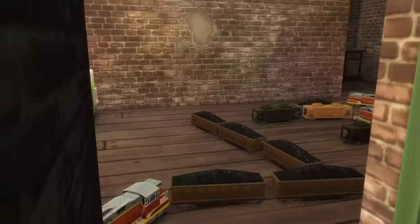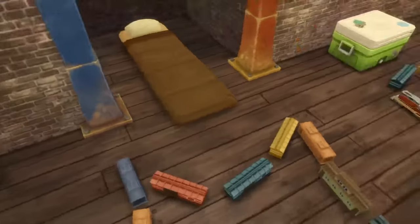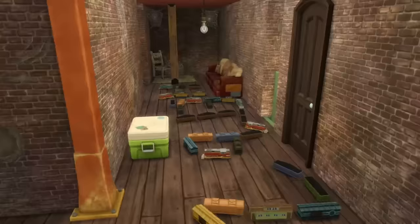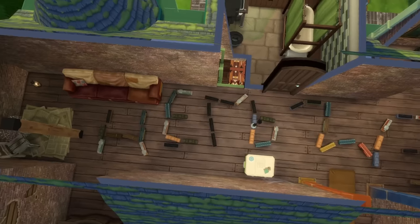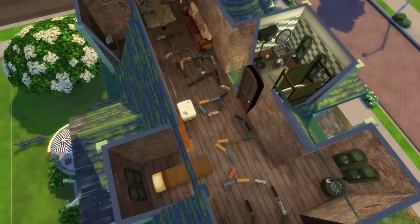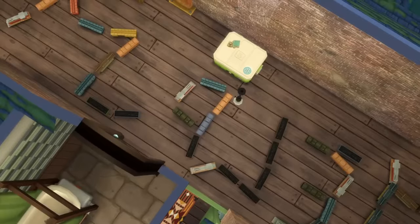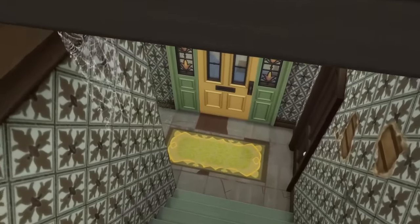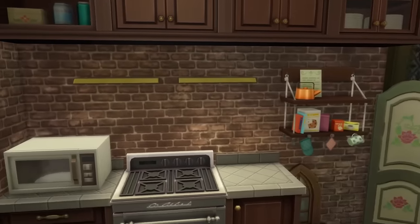We're gonna head up to the attic now. Someone's been living up here — a gremlin has situated themselves in this house. I feel like the letters on the wall say something, but I don't understand what that says. Anyway, I'm sure it's not important. We're gonna go in the dungeon now — not the dungeon though, that's not in this build. Hopefully you guys didn't make one. Wait, there's like a little window in there. We're gonna go through here and... I literally made a challenge for you guys to make me a basement, and I'm surprised. I mean, this doesn't look so bad.